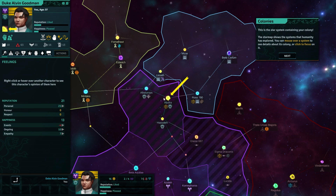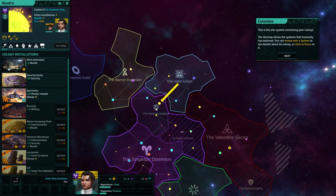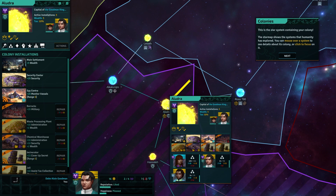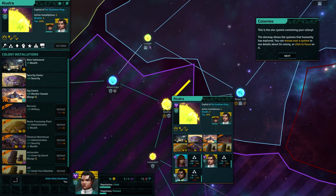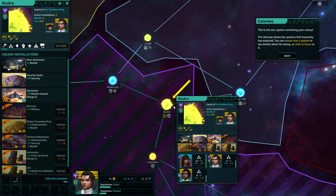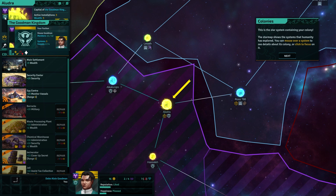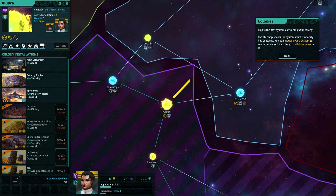This is a star system containing your colony. Star map has been explored. Mouse over the system to see details about the colony or click to focus on it. A Ludra. So, this is the star system containing your colony — I only have the one colony. Capital of the Goodman Kingdom. The Goodman Kingdom. The little eagle is me. I understand.